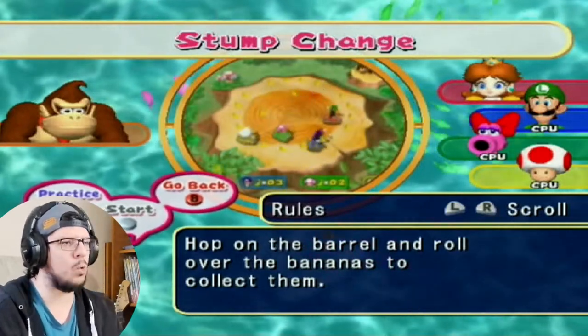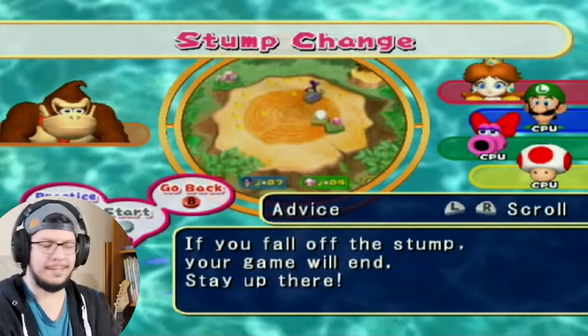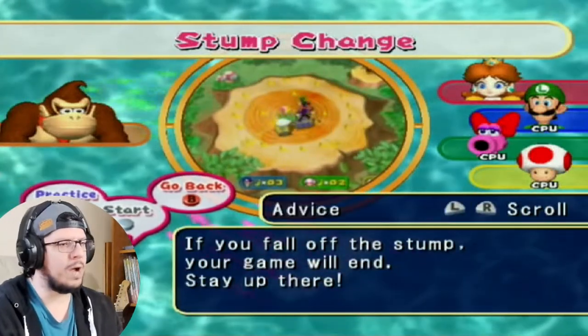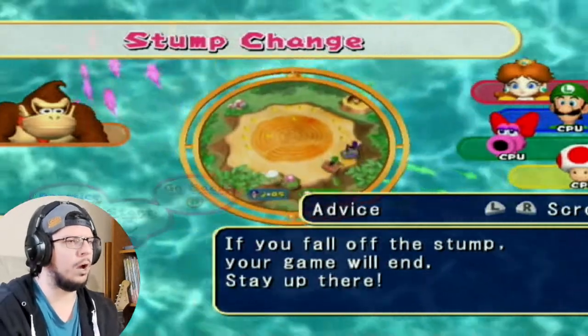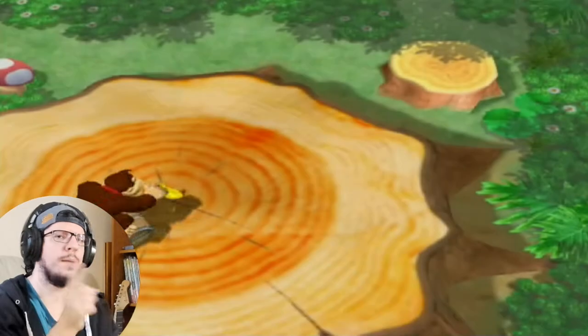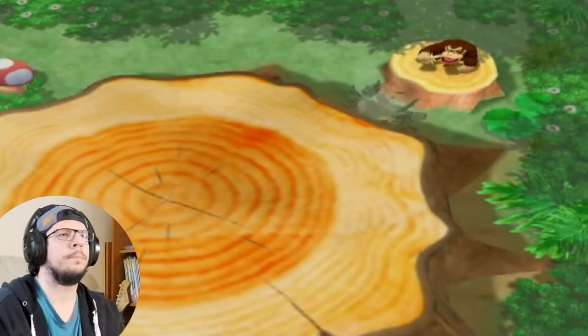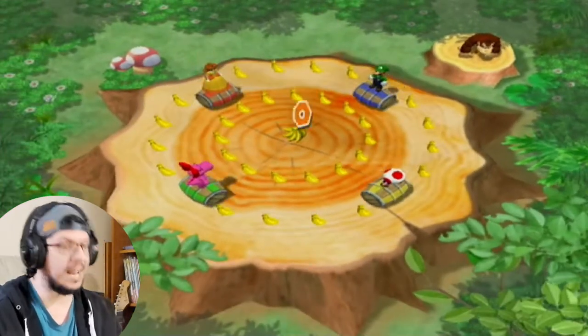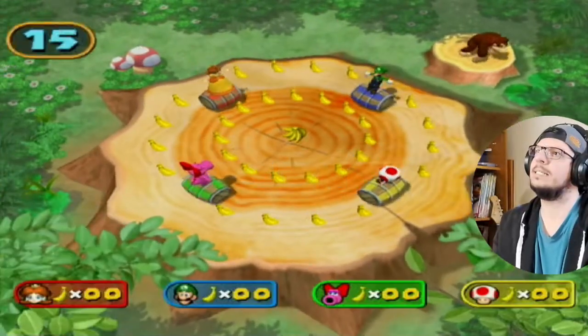Hop on the barrel and roll over the bananas to collect them. If you fall off the ramp your game will end. You still keep the bananas if you fall off, so don't worry. There's only one banana bunch and we gotta get it.